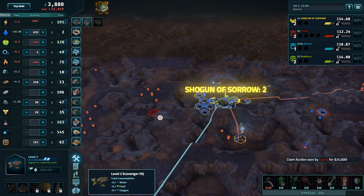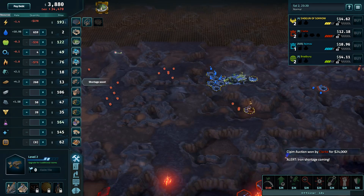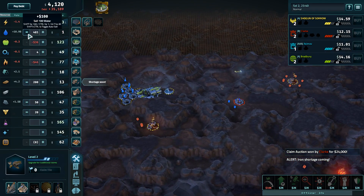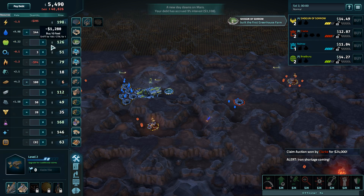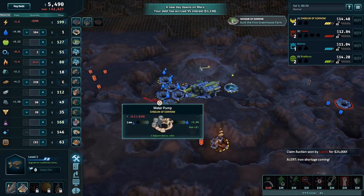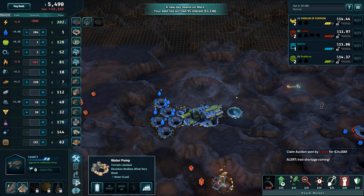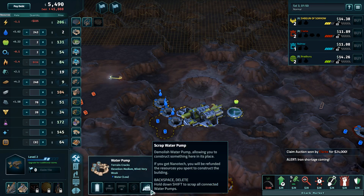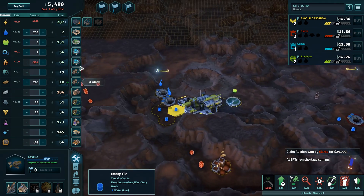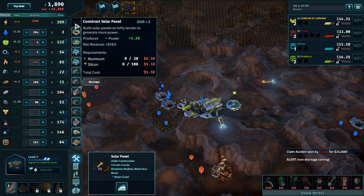Yeah, I'm a scavenger. Build them next to each other. I would even... look at your base. You over-invested in water. So right now, water's worth nothing because there's no demand. I would actually just delete some of those water pumps and replace them with Electrolysis reactors. Water's $1 wrong. Also, maybe build some power. Power is important.